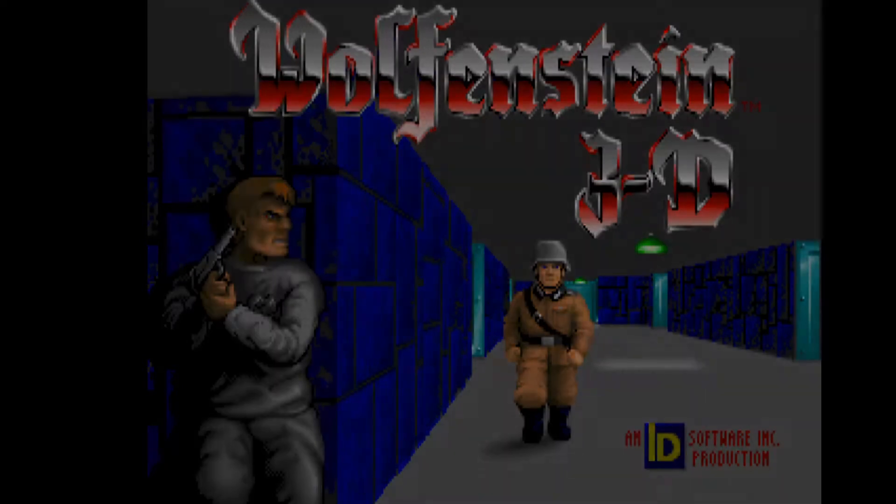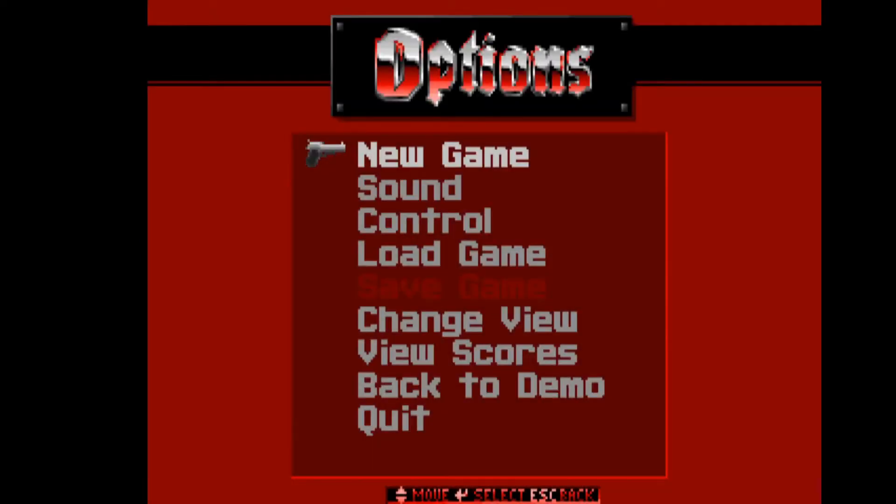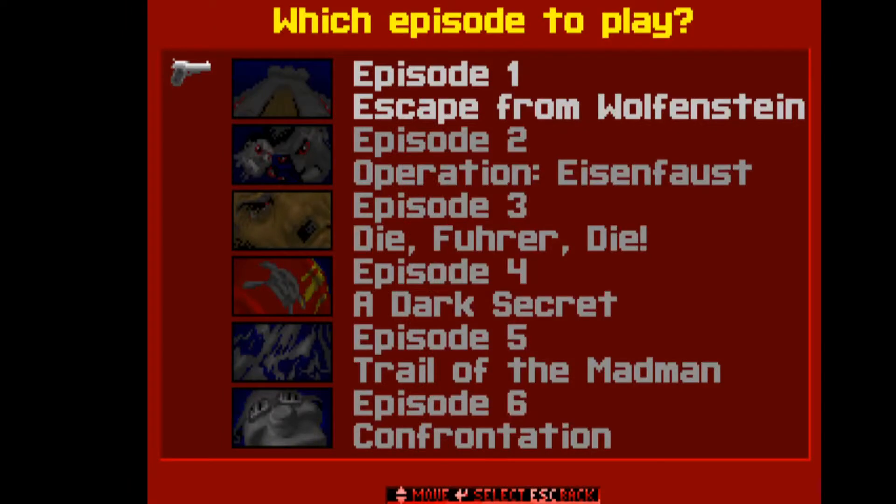Let's just jump into it and start a new game. As you can see, the game is divided into 6 episodes. Each of the episodes is built of 9 levels, 9 floors. At the end of each 9th floor, we have to defeat the boss of the level. Let's start with the first one — the first episode: Escape from Wolfenstein.